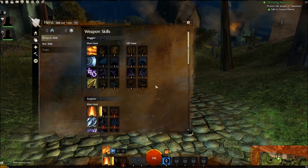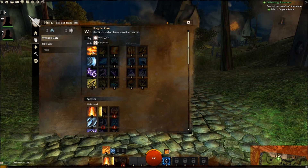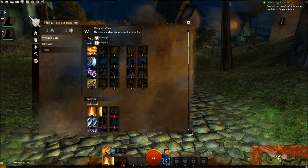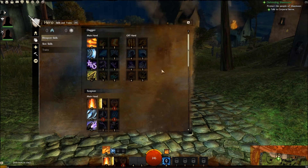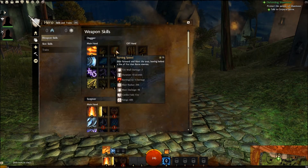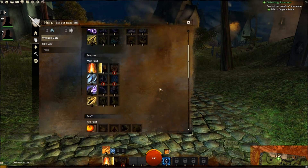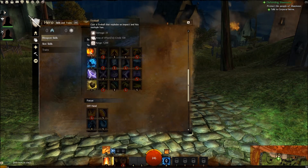What I'll refer to as the weapon slot system works like this: you basically have five slots — one, two, three, four, and five. If you use a one-handed weapon, you fill up slots one, two, and three. If you have an off-hand weapon, it fills up slots four and five. If you have a two-handed weapon, it fills up all five slots.